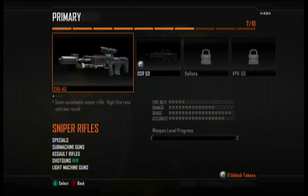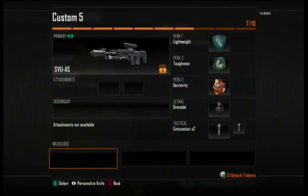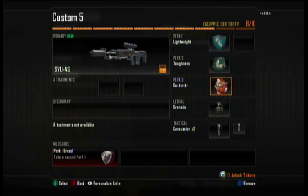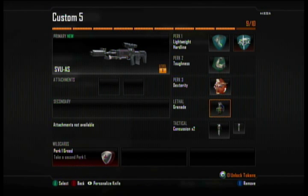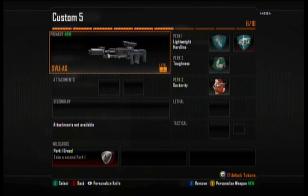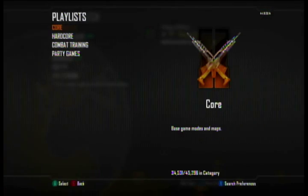We're gonna go with Attack Five. This is a quick scope class, so you want: Dexterity, Toughness, Lightweight, and Hardline for perks. Take off all the grenades because the sniper is your only weapon — you're a quick scoper.